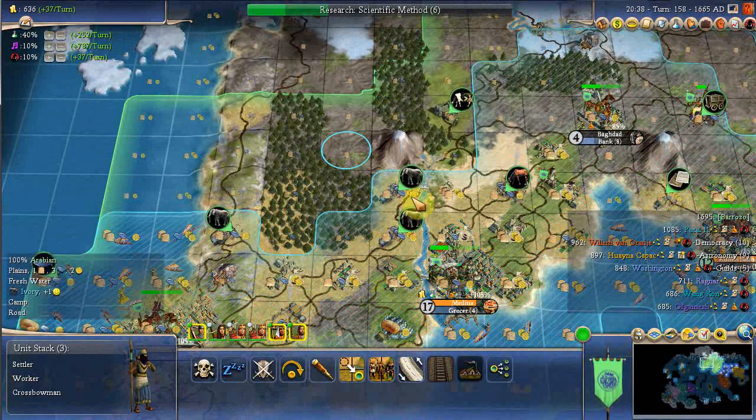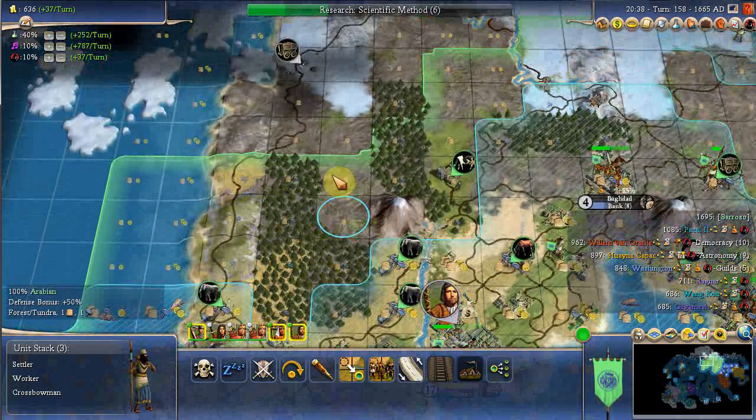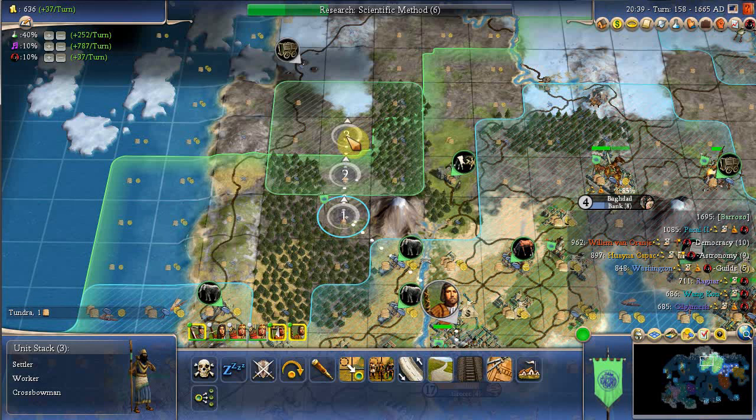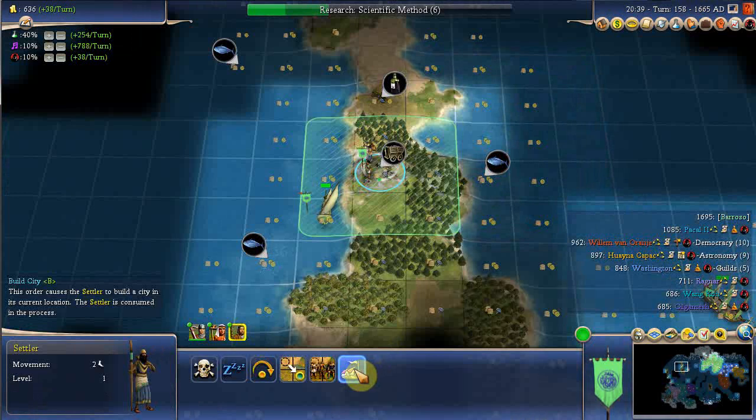One row up, two rows up, and the third row up — I'm looking at positions. With a bit of overlap. It doesn't overlap the other city, but it doesn't get the cows or the iron — just an empty city. No, I'm going to go here. What the heck. Now you guys, settle in.